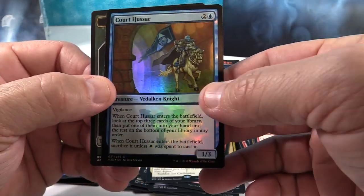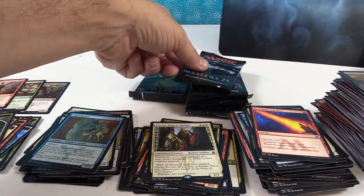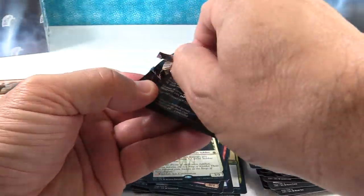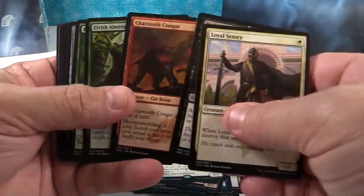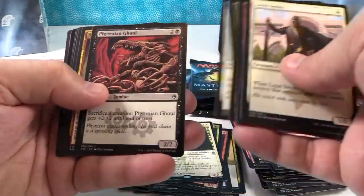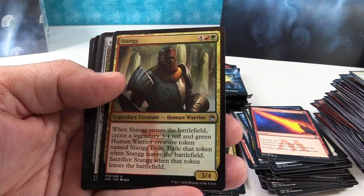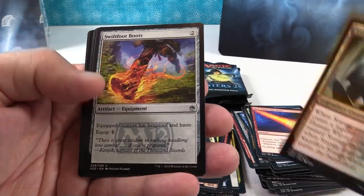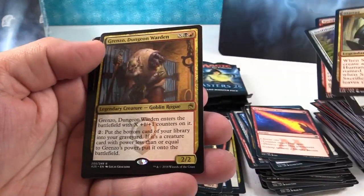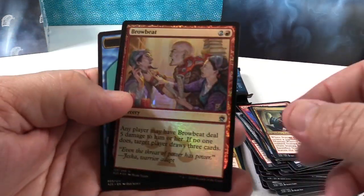Court Hussar, another knight. So it's like I see a knight theme going on here — knights and soldiers. But how come we didn't get the iconic White Knight and Black Knight? They must be saving those for later reprints. Oh yeah, there's Skarrgan, from Legends — so that's what the Skarrgan tokens are for. Swiftfoot Boots, Canju of the Spires, and Garganzo Dungeon Warden. Browbeat is our rare foil, cool looking.